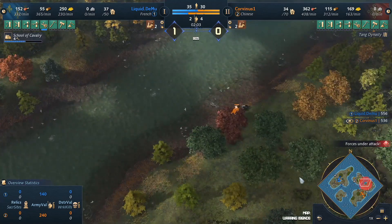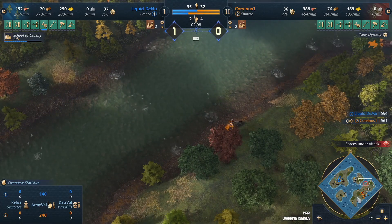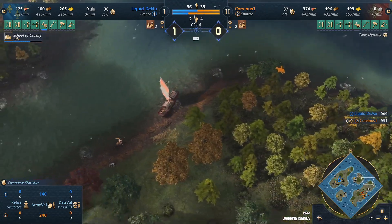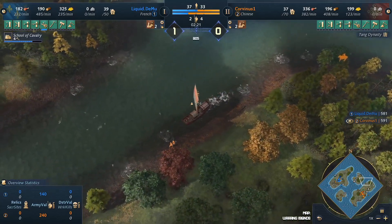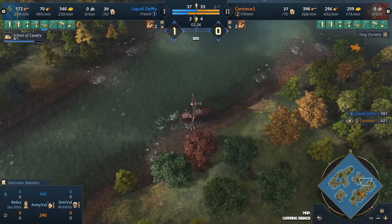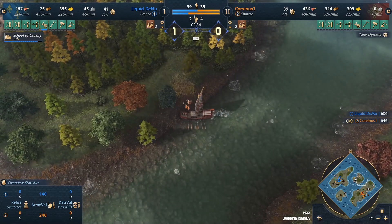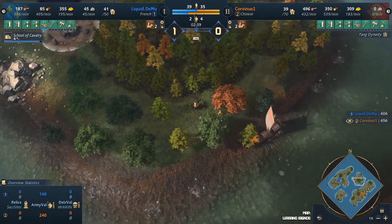You don't want to drag this game out if you are Dimu, as the Chinese late game is just a powerhouse. But here's the interesting part — Dimu is aging up with the School of Cavalry. One cool thing you could do on this map is try to sneak a transport with one or two knights onto the enemy island. Your opponent is likely going to have little to no defense on land, so with good knight micro you could do a lot of damage to their early eco.